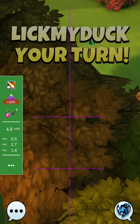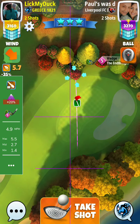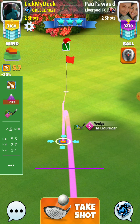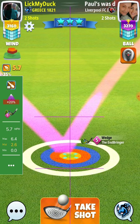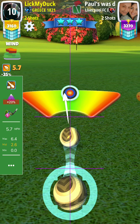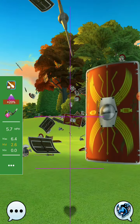En Bringer rules, plus 20 percent. You have to see the En Bringer — where is it? It is here, and I believe it is 40 percent slider. Ball guide to the hole: 5.7, 40 percent slider is 2.6. Perfect shot! And we drop the eagle — this is the point, to take the eagle and run here.